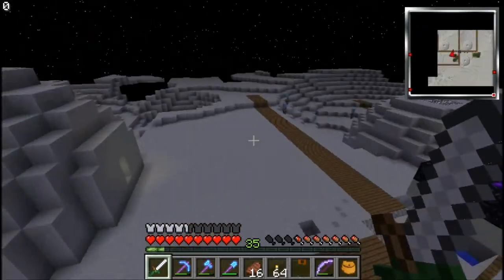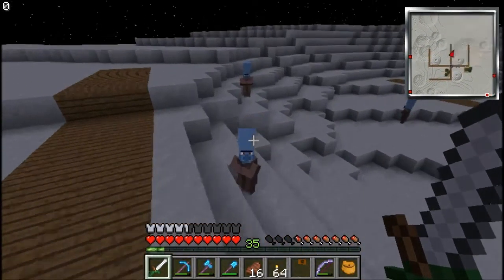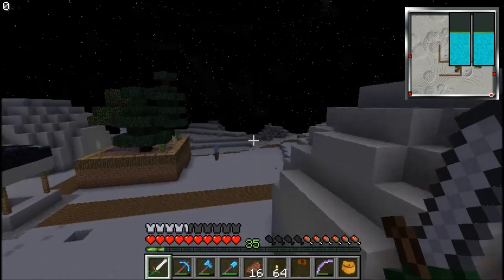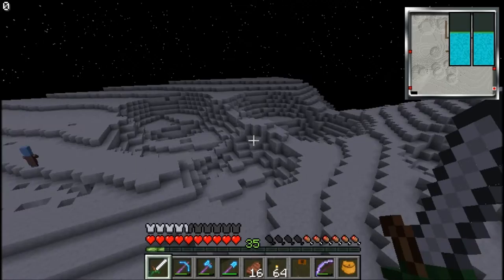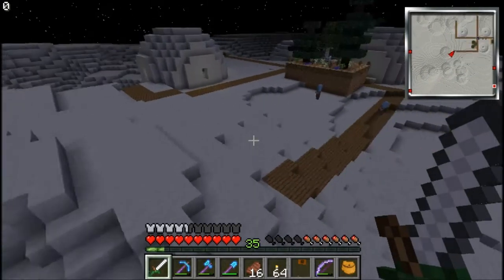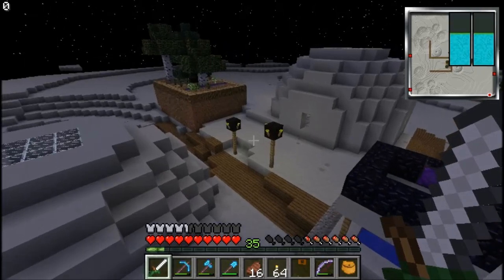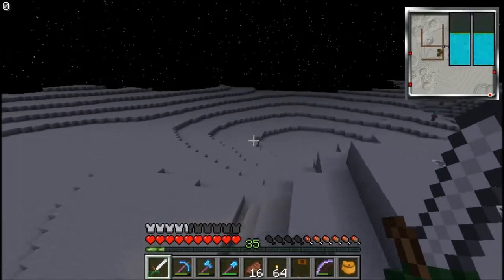They grow trees and they look really cool actually — I like these. I think texture packs make them look kind of weird; I've seen some people use texture packs and they look kind of weird. One person I've been watching play — it's called Crack Pack — and it's Etho. I like the way he does his corridors and stuff like that, so I will probably use his design at some point.